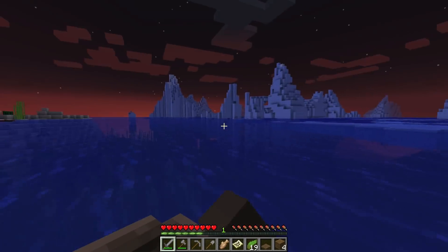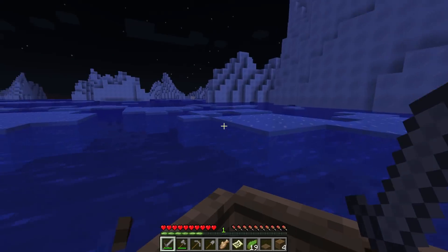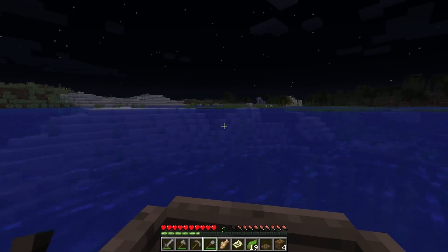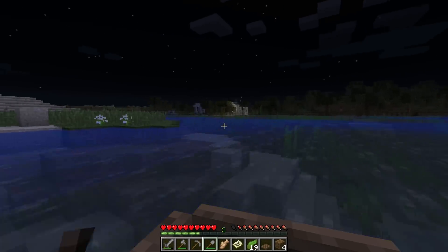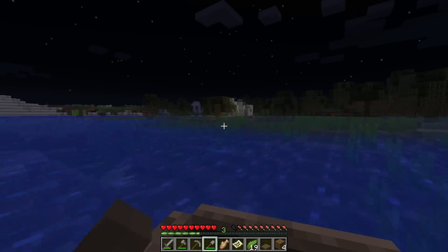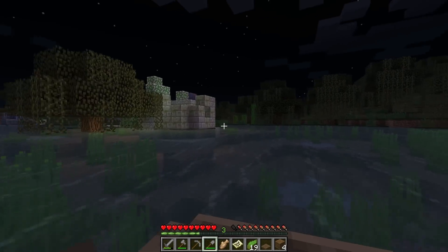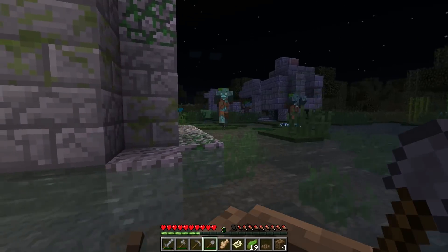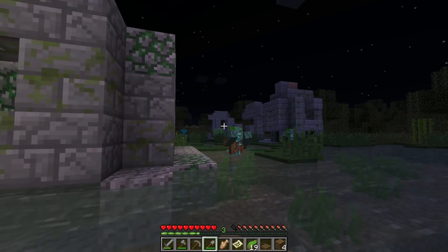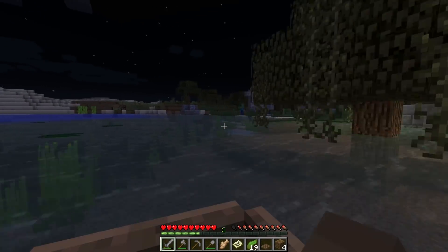I should have enabled cheats - I want to see this in all its glory in the daylight. Hey guys, I think we got another shipwreck or something over here. Wait - is that a shipwreck? No, but it's some kind of ruin. Is this an underwater ruin? It doesn't look like it's underwater. There are drowned here protecting it - oh, this is really cool!